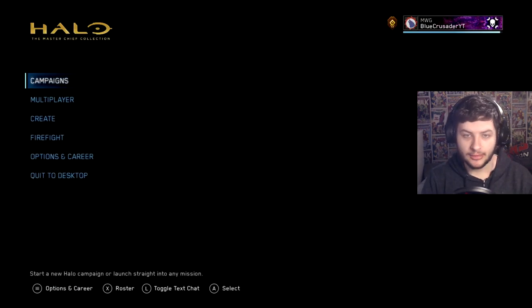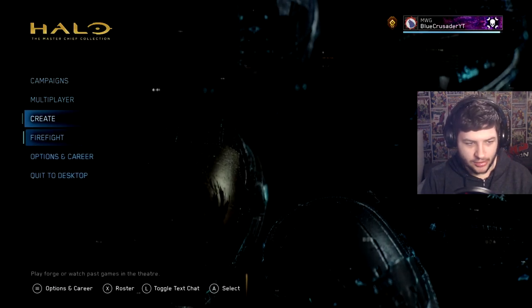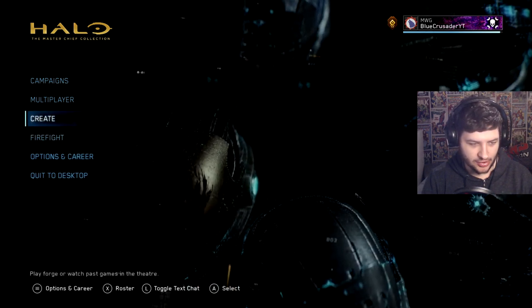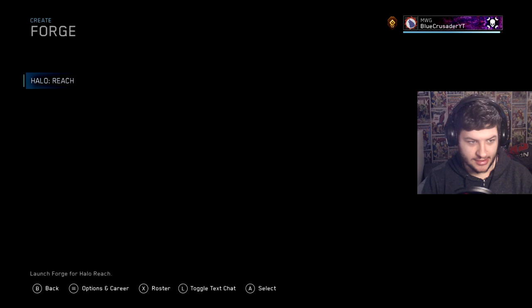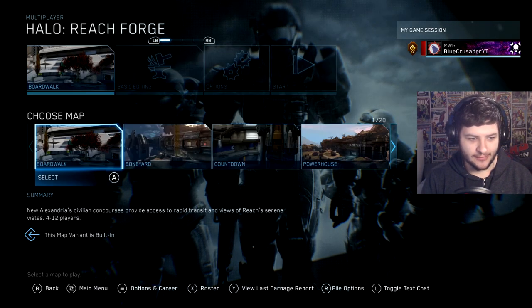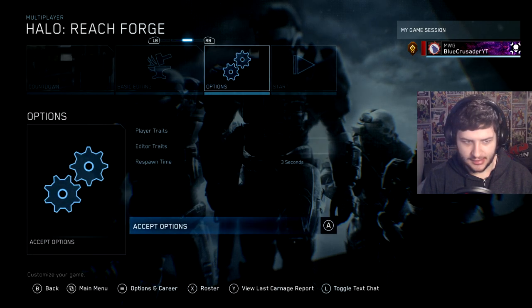So we're now on Halo: The Master Chief Collection. When we launch the version without the anti-cheat — the modded version — we have this button here called Create. This is how we're getting forge. So you just press Create, then Forge, and then jump into Reach and this will boot up the forge mode. Now for the map, you want to go all the way to the end.